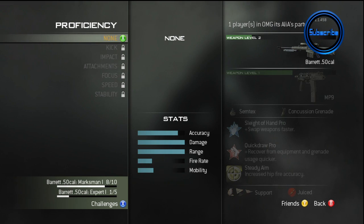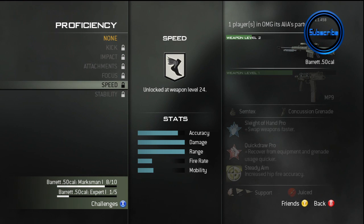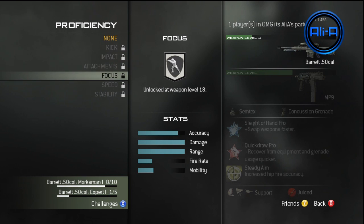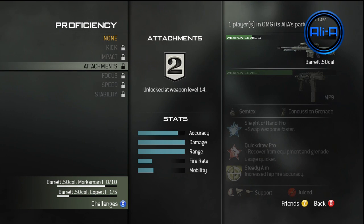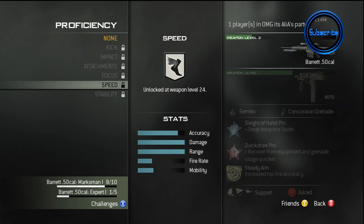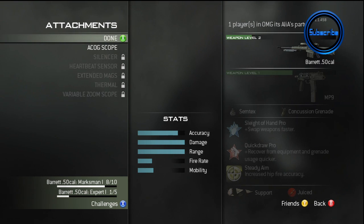So let's have a look at the proficiencies. Kick is standard again. Impact, attachments, focus, speed — speed's on the LMG and the Sniper Rifles — and stability. Speed just allows you to move faster. I don't see one which would be best here; they all seem okay. Impact could help if you like wall bangs. Kick's very good, especially for the bolt action, because then there's less recoil once you've shot. So that really helps out.